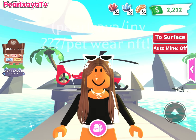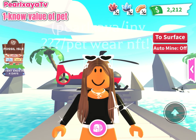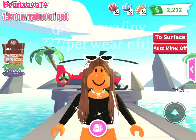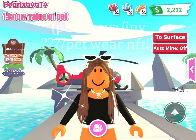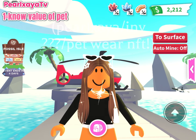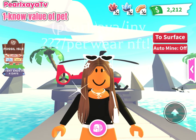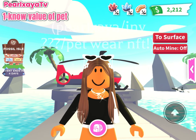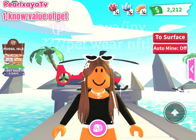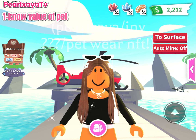The first tip is to always make sure you know the value of the pet you're trading in Adopt Me. For example, if you have a Frost Dragon and you don't know the values, you might think it's worth a Neon Unicorn and trade it for one — that's a huge downgrade. You won't be growing your inventory and you'll have no chance of getting a win trade. But if you learn the value of your pet, you're more likely to recognize what's fair.